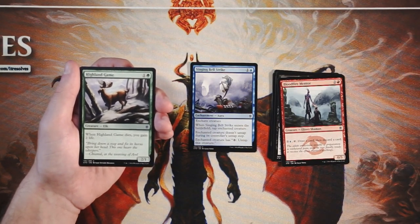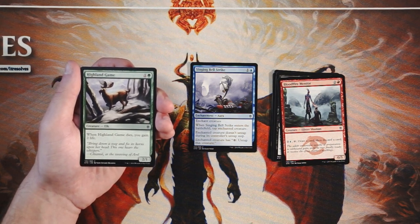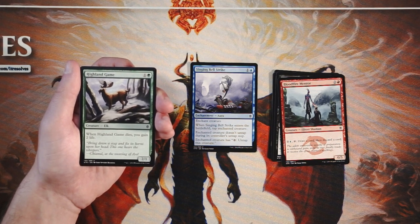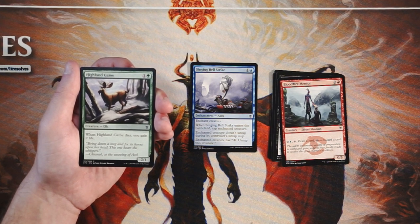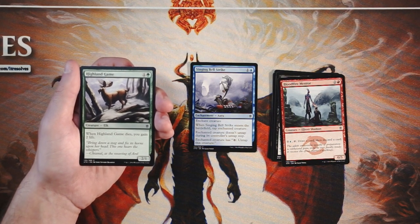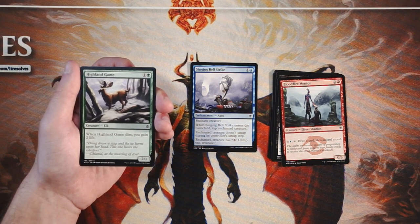Highland Game is a 2/1 for one and a green. When it dies, you gain two life. It's a perfectly fine two-drop — it's probably just going to trade off with something, but you get the upside of gaining two life. That makes it a little easier to not feel bad trading off your early game creatures. I don't love it more than Singing Bell Strike, but I actually kind of like this card as a solid two-drop.